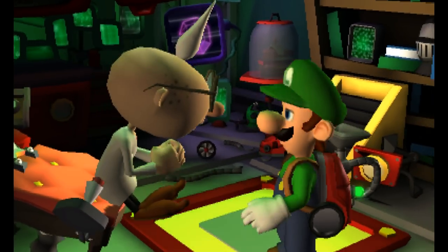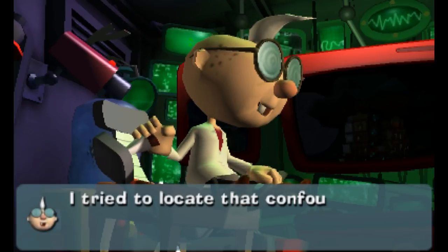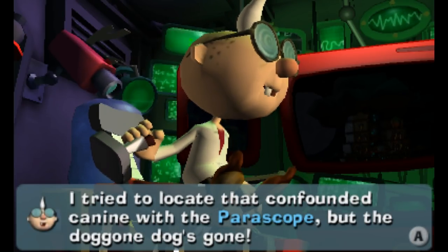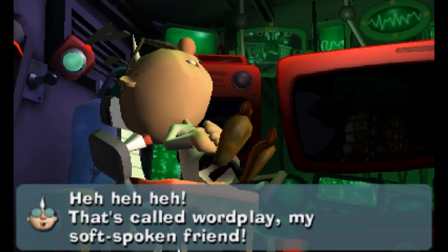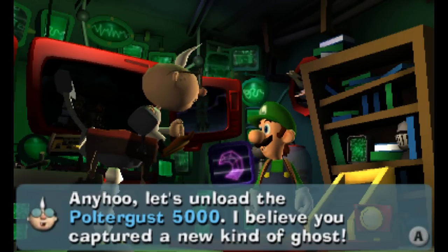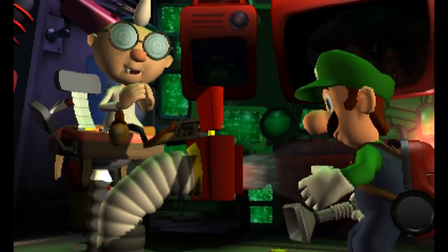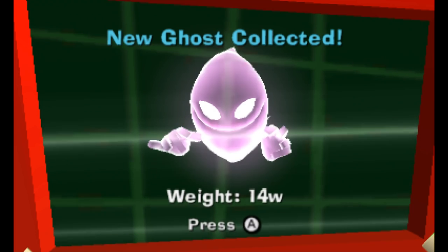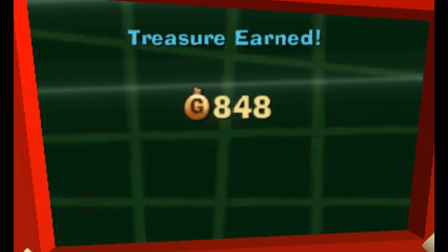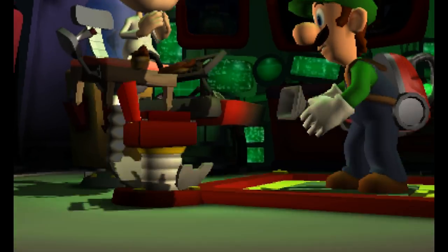So we're back. I didn't see that coming. We need to recover that special key at all costs. I tried to locate that confounded canine with the periscope, but the doggone dog's gone. That's called wordplay, my soft-spoken friend. Anywho, let's unload the Poltergust 5000 — I believe you captured a new kind of ghost. Actually, two kinds of ghosts — there's a puddle ghost as well. So we've got a new gem collected, and another new gem collected, and we get this guy along with this guy. So two types of purple ghosts — very interesting. We'll go to the vault and check that out. We're one step closer to 20,000 coins — we'll definitely get there.